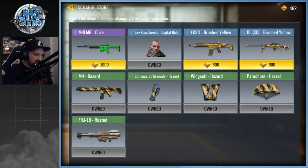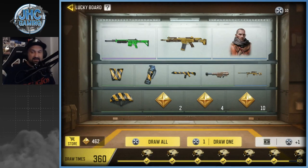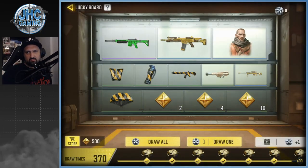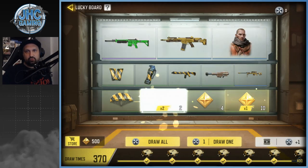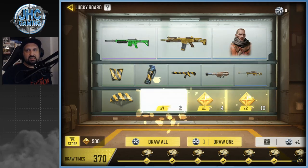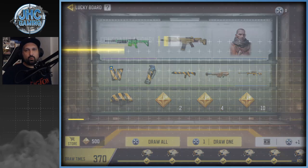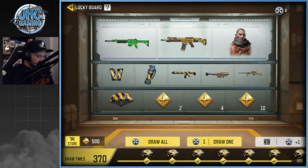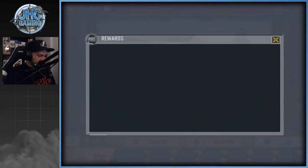I only got 10 tokens and there's a lot of stuff I don't have — all the rares would be nice, and an epic of course. Let's go 10 and then next time will probably be next Monday. Draw all — 10. We got double 10, we got a 4 — it's only tokens, no weapons or skins. Anyways, we got double 10, we got a 4 — not too bad. We're at 370 spins and now we got 500 tokens. Probably Monday we'll get the bonus.